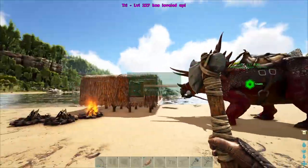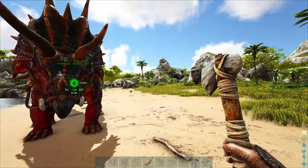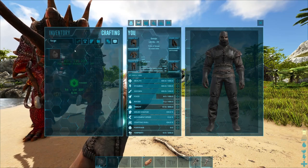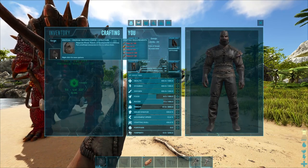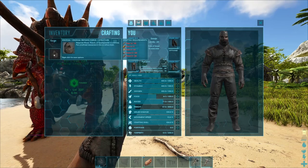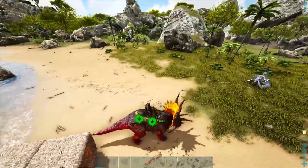Our focus is going to be on metal production today. We're gonna get a lot of forges — little forge smithies. To make those we just need fiber, flint, hide, and stone. I'm gonna get at least three of these. The main thing we're slacking on is stone — that's the main thing. We're gonna get a lot of hide as well, but mainly stone.